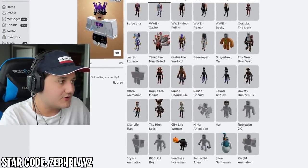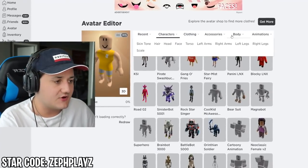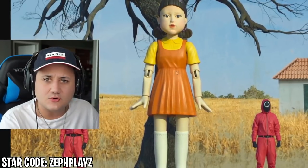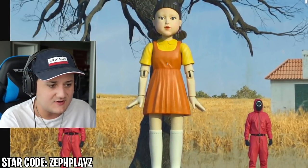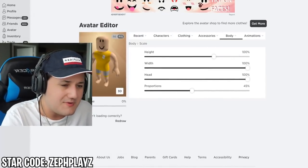We're going to go to girl and make sure we have it selected properly — there it is, Roblox Girl. The scaling looks pretty good. I was going to make the height all the way down, but it's not quite that short of a doll — it's actually pretty tall, like the average human size. We're going to keep the proportions to give it a little bit of a robot-y feel.